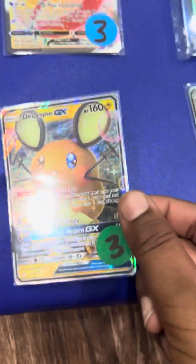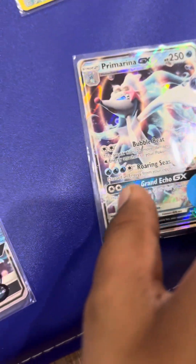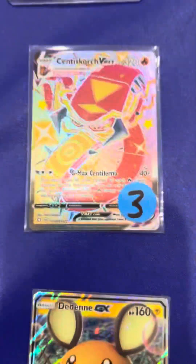I got this Denny EX for store credit. Also this Porygon Z, this Primarina, and this Scentiscorch.